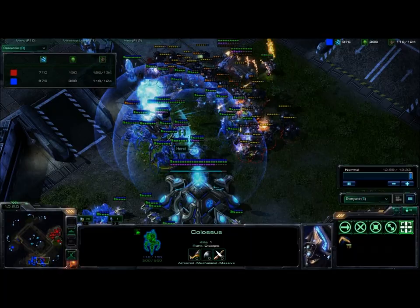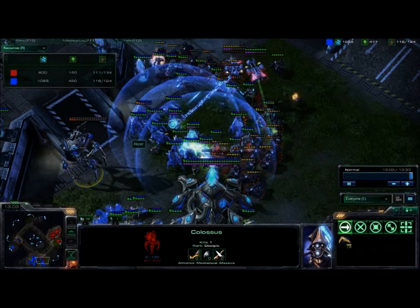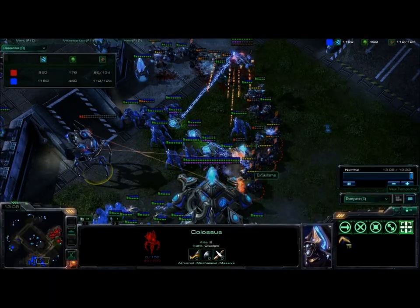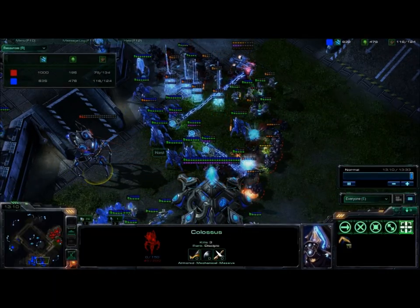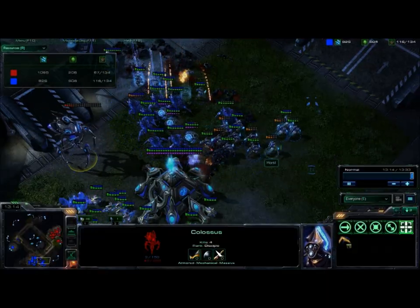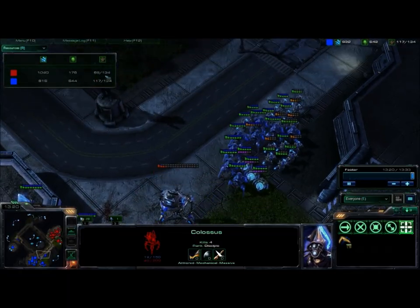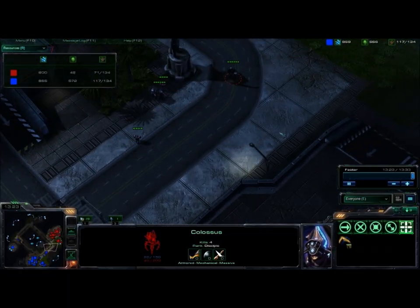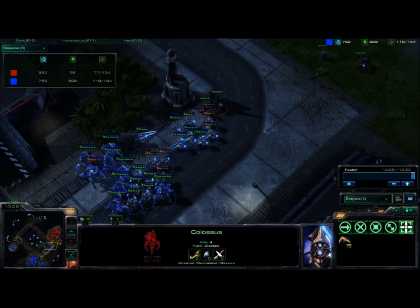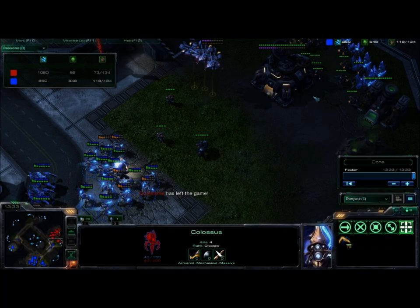Pop the guardian shields, the Colossus goes to town, the zealots charge forward. One Colossus gets sniped before I can pull it back — but you always want to pull the Colossus back whenever possible, because if he focus-fires the Colossus his troops will just follow in hopelessly and be cut down by the zealots. The Colossus just melts through everything with the aid of the zealots, and the food count is now horribly in my favor. That was pretty much his only hope — he made no attempt to back off as the battle was being lost.